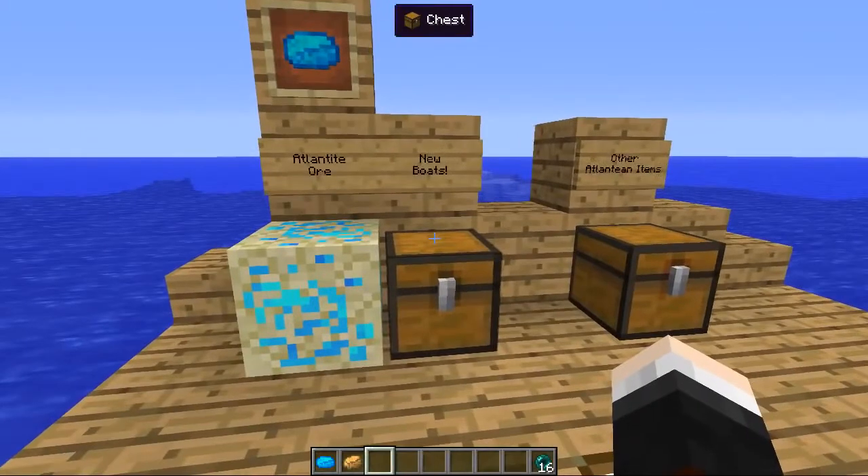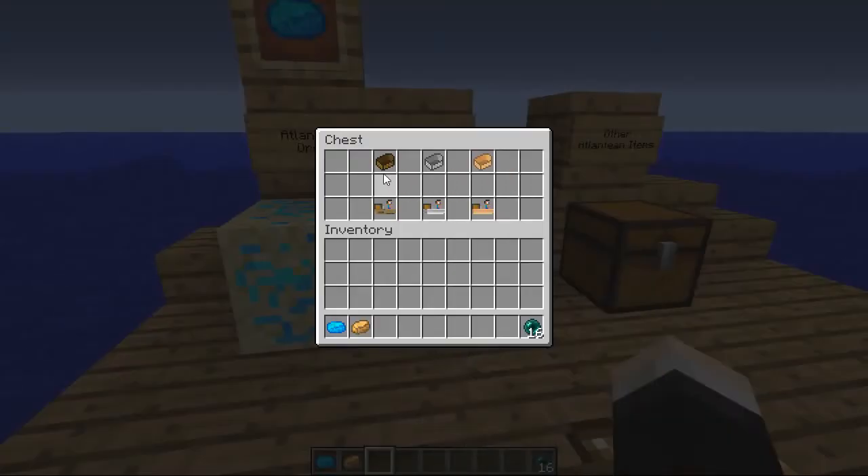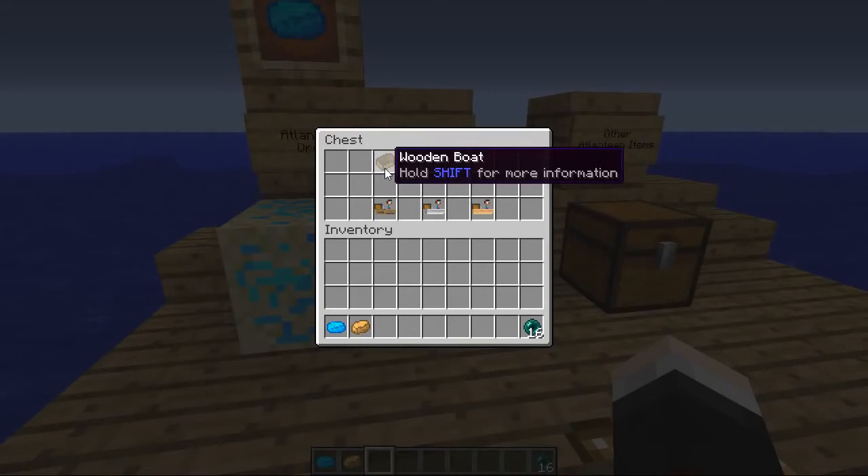This mod also adds some really cool new boats. Right now we've just got normal wooden boats that smash whenever they touch a lily pad or whatever. But now we have got six boats in total, and it actually takes away the ordinary Minecraft wooden boat and replaces it — so it's a little bit tougher and a little bit easier to steer. This mod is a work in progress at the moment, so only a limited amount of items have crafting recipes. These boats don't have them at the moment, but they will in the future. So I'm just going to showcase what they do.